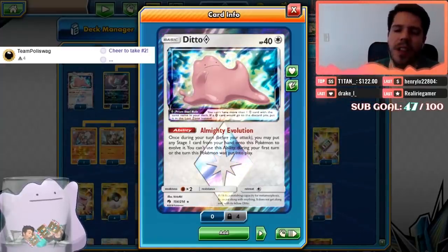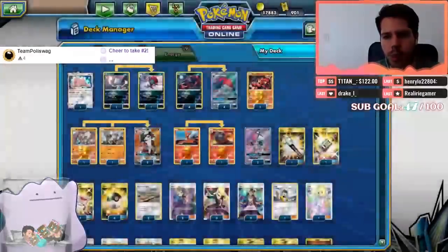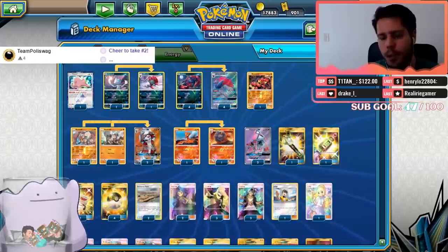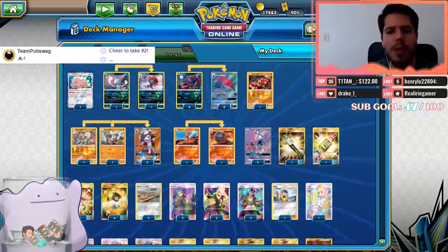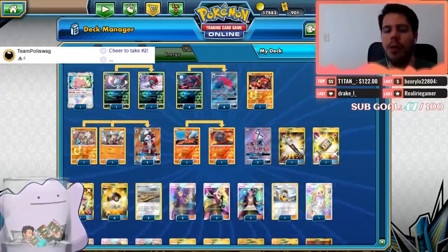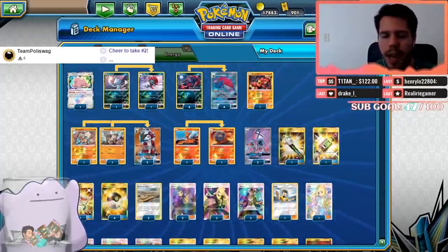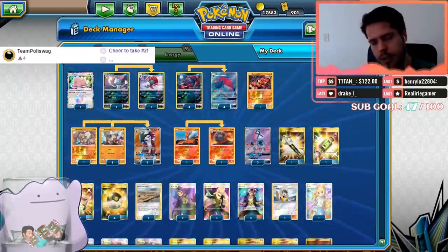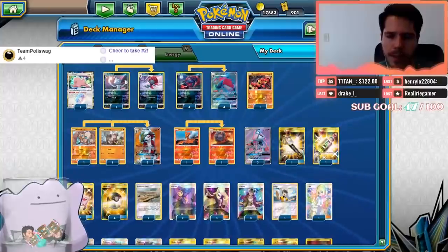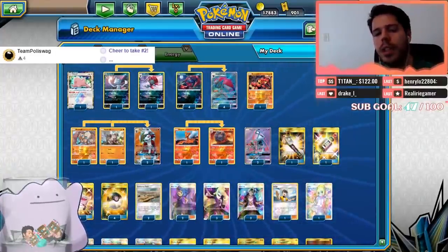Essentially this Ditto's ability means we are playing with a 2-1 Weavile line, a 5-4 Zoroark line, a 3-2 Lycanroc line, and a 2-1 Macargo line. Obviously once we exhaust the Ditto we don't have those extra Pokémon, but having Ditto as an option and as a potential surprise attacker is really, really nice.